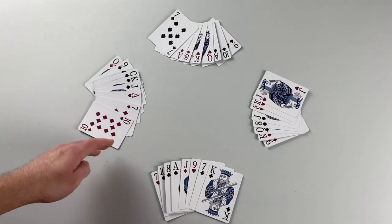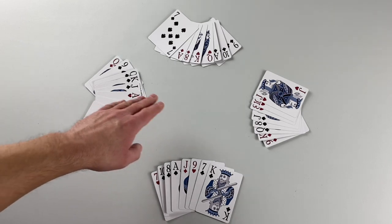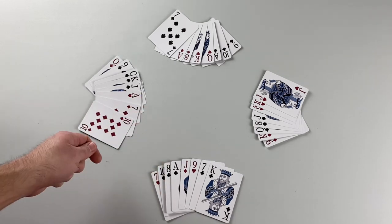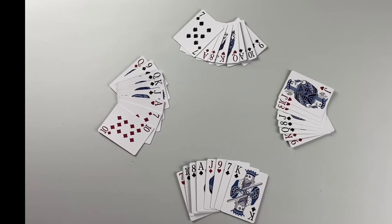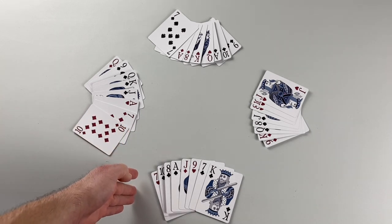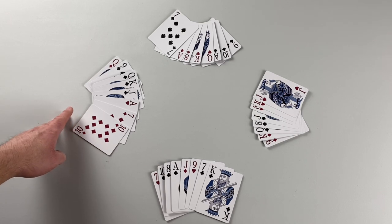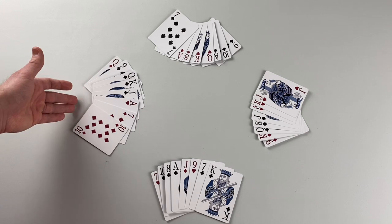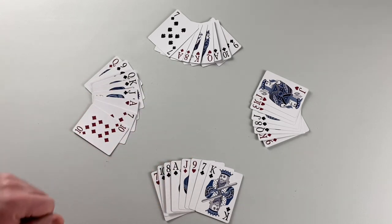To set up, determine the dealer, shuffle the cards, and deal eight to each player. Traditionally cards are dealt in packets of three, two, then three. The dealer is at the bottom of the screen, and it is the player seated left of the dealer who must choose trump for the round. Player one will choose spades.